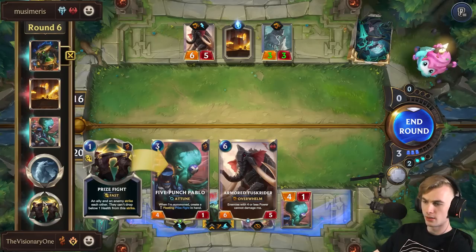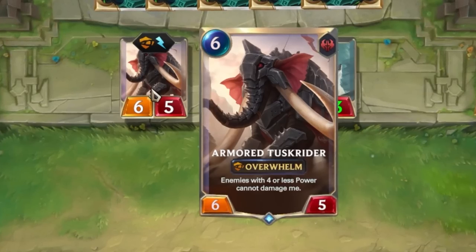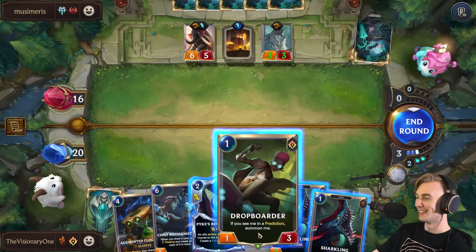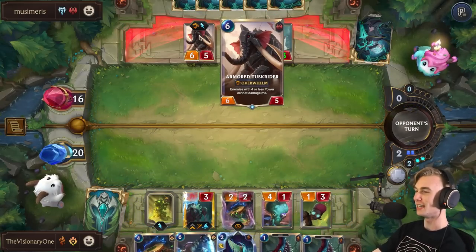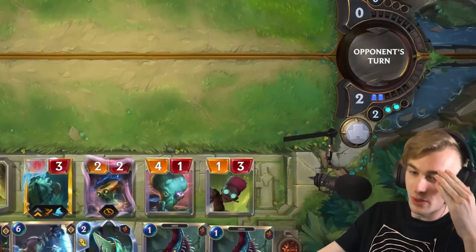Wait, hello? I forgot this elephant's ability. I actually forgot. I was like, is the game broken? It's because Pablo's four power — this elephant doesn't take damage unless something has five attack. How am I supposed to win? How am I actually supposed to win?